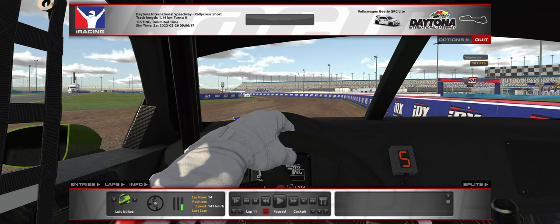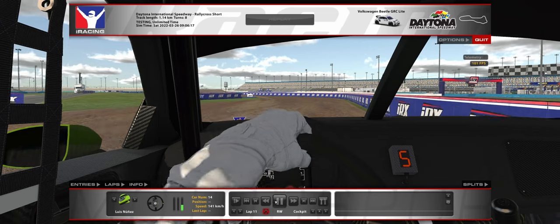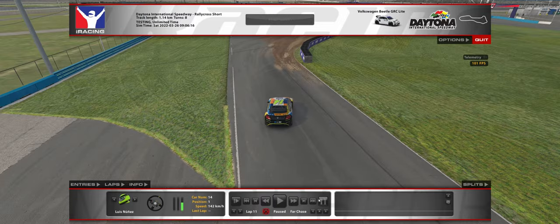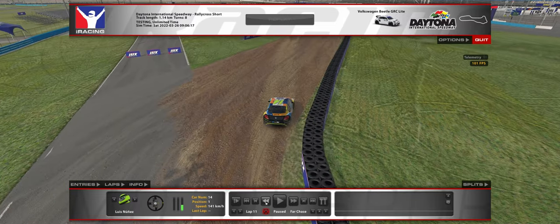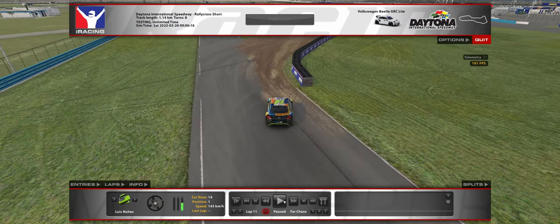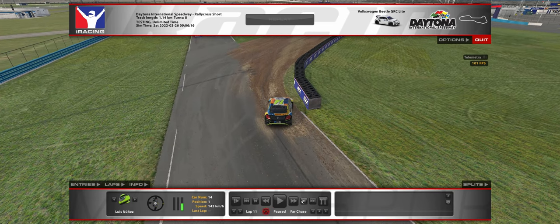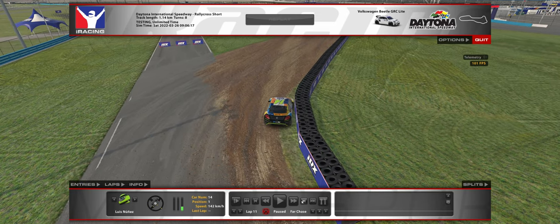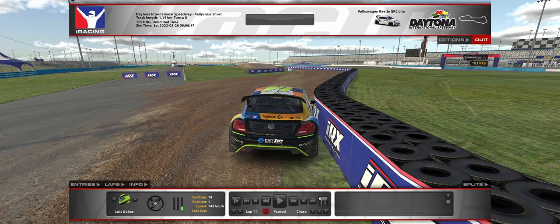We need to get as close to this wall as we can and hit the grass — this is very important. As close as we can get to this wall, our lap time will be faster. Look at this — it's unbelievable how he managed that without touching it. He did not touch it, it was clean, it didn't have contact. The lap would have been valid, but it's unbelievably close.